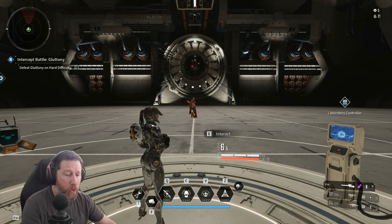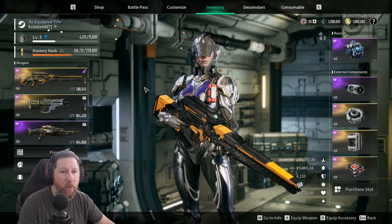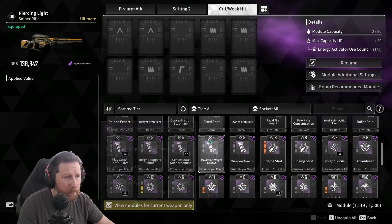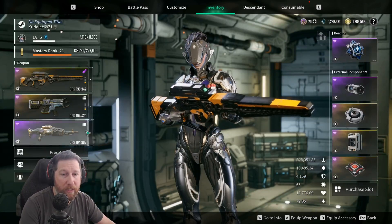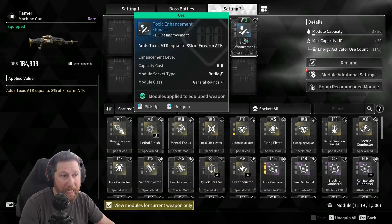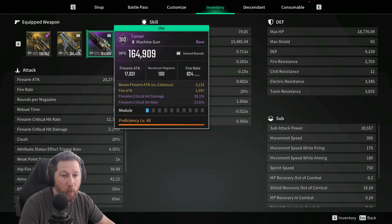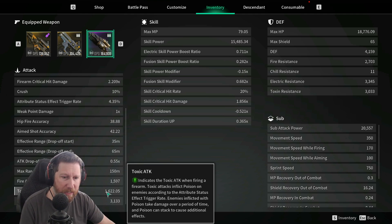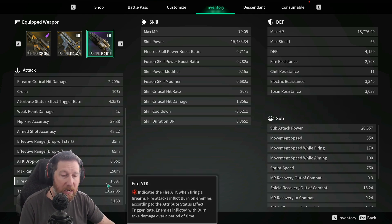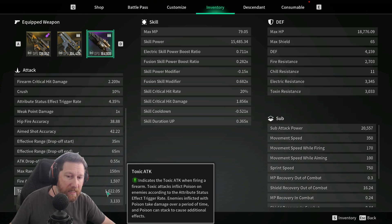First and foremost, your highest damage potential seems like it's going to be the one that takes effect. So if you have two different effects or two different damage types — right now we have toxic in here and this weapon also has a fire attack — we can see that the toxic attack is higher damage than the fire attack. So the toxic damage is what's going to usually apply the effect. But it's not simply because the toxic damage is higher.